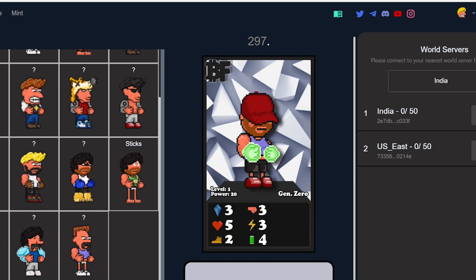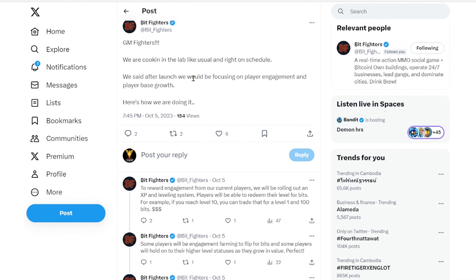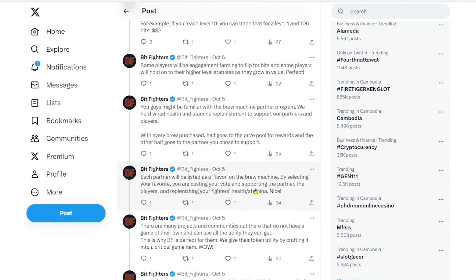I won't probably be fighting that often, but I definitely still want to promote this game because it is phenomenal what ZZ and Vader have put together. Jumping over to their Twitter, they have additional information on the rollout. It says: we're cooking in the lab as usual — after launch we'd focus on player engagement and player base growth. Here's what we're doing: we'll be rolling out an XP and leveling system. Players will be able to redeem their level for bits. For example, if you reach level 10, you can trade that for a level one and 100 bits. I don't know exactly what the engagement part means, but I'm definitely interested because I don't feel like actually fighting with my laptop.